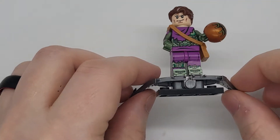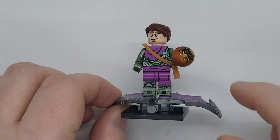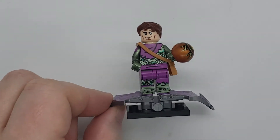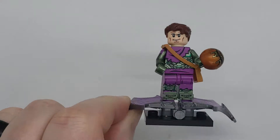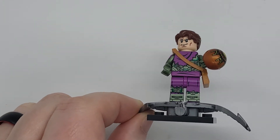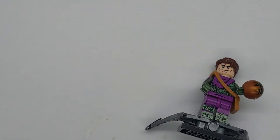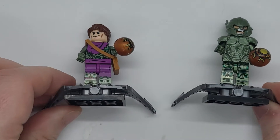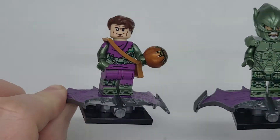Back for another video and today we are doing another Green Goblin, but it actually is Willem Dafoe and his face. It's called Battle Damaged Green Goblin. It does kind of look a little familiar, like the previous one the XP-426. As you can see, they do a little comparison with the gliders.